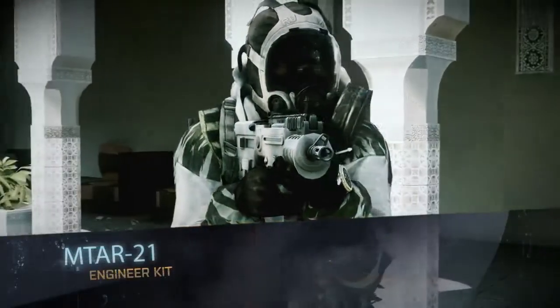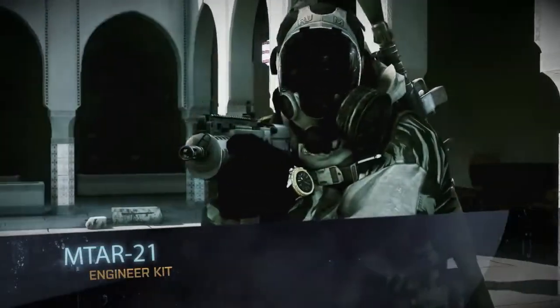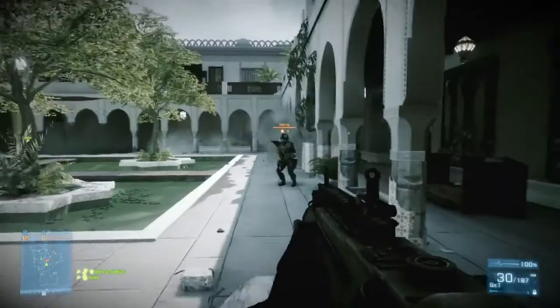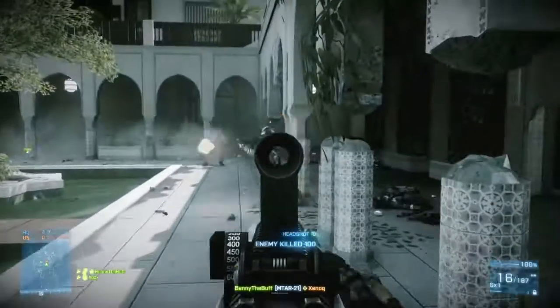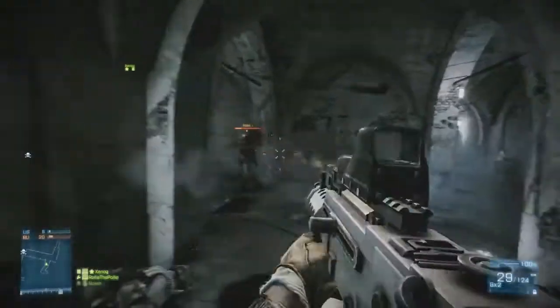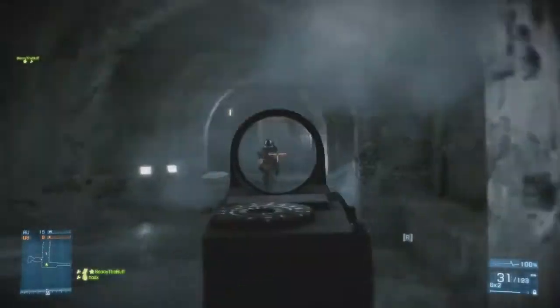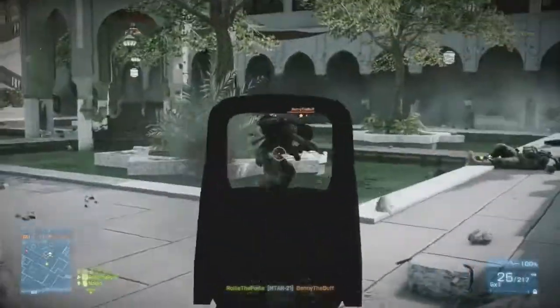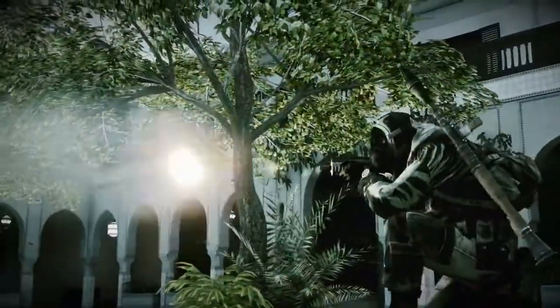For the Engineer, we've got an Israeli bullpup called the MTAR. It's a super short version of the Israeli assault rifle called the TAR-21. Super high rate of fire — a higher rate of fire than the Engineer has seen before. Not super accurate because it's so short, kind of like a FAMAS for the Engineer. I know that guys have been looking for that super high rate of fire, high volume output gun, and I think we've really brought that with the MTAR.